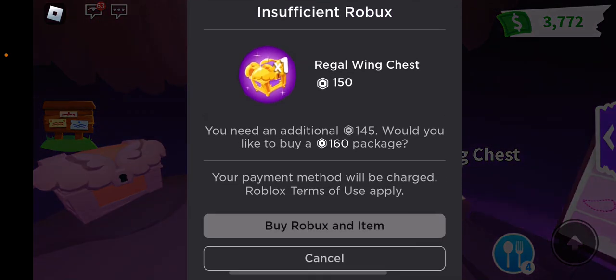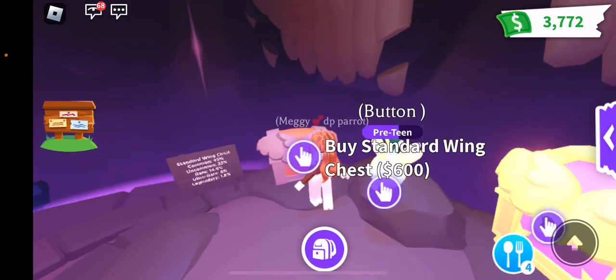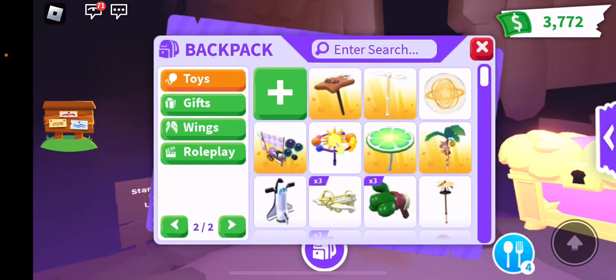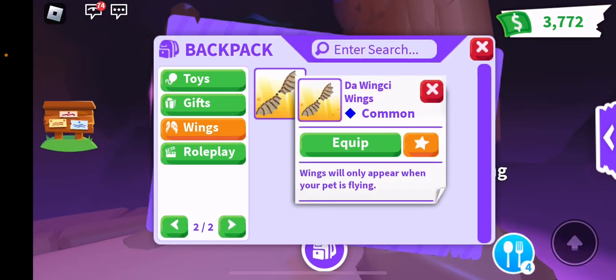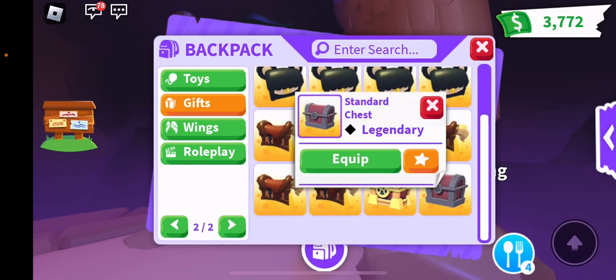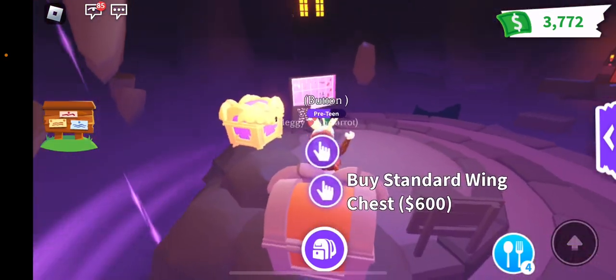Buy a real chest. I want some pretty pretty bucks — 600! What? Astounding wing chest. I have one, I have this that I got. I don't know why. I've got loads of gear, I've got these and that, but it's so cool. Step by one is 600.